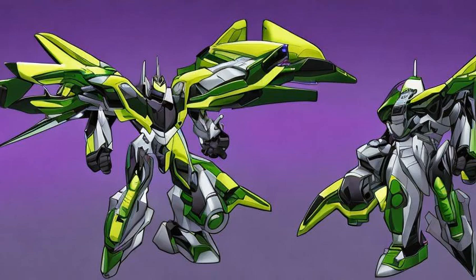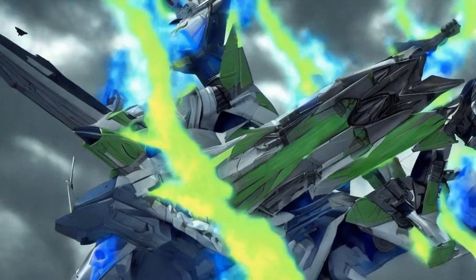Vehicle mode. His jet mode is exactly like his brother's, albeit with a different color scheme. Ironically, however, Dreadwing scanned exactly the same jet that Skyquake scanned, which belonged to Agent Fowler.